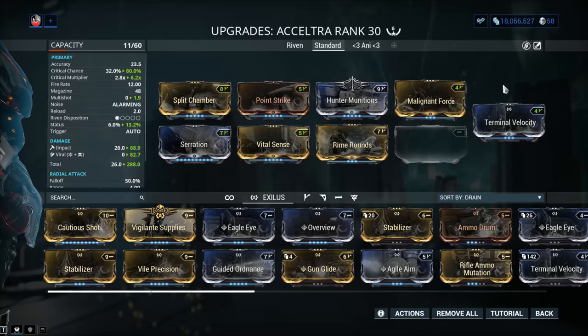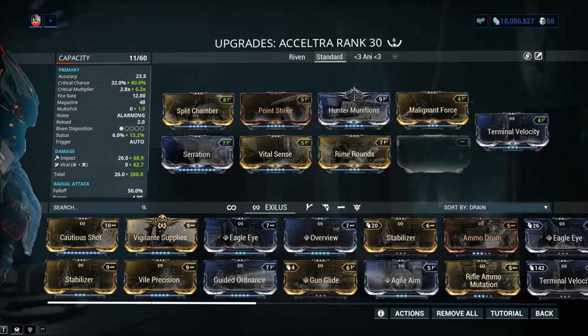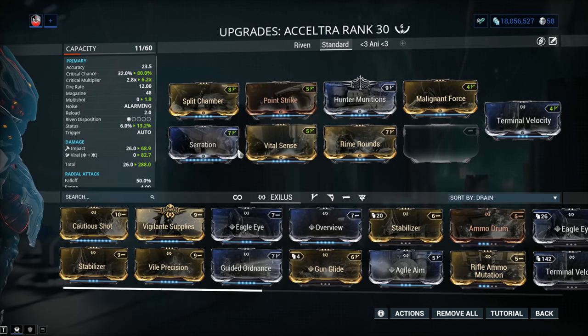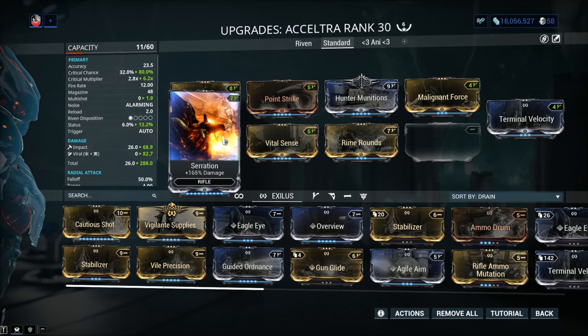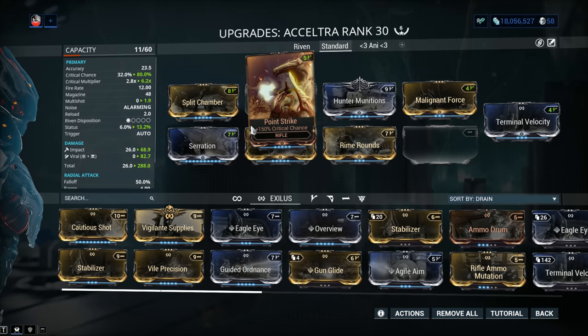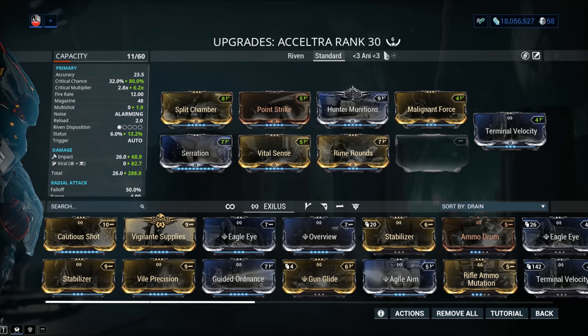Now keep in mind this is an MR-8 weapon. If you're low MR and don't have the endo to fully max out Serration, leave it a few ranks from max. Max out your Split Chamber first, then go for the critical mods. Leave them a few ranks short if needed. And Hunter Munitions — you've got to get this one.